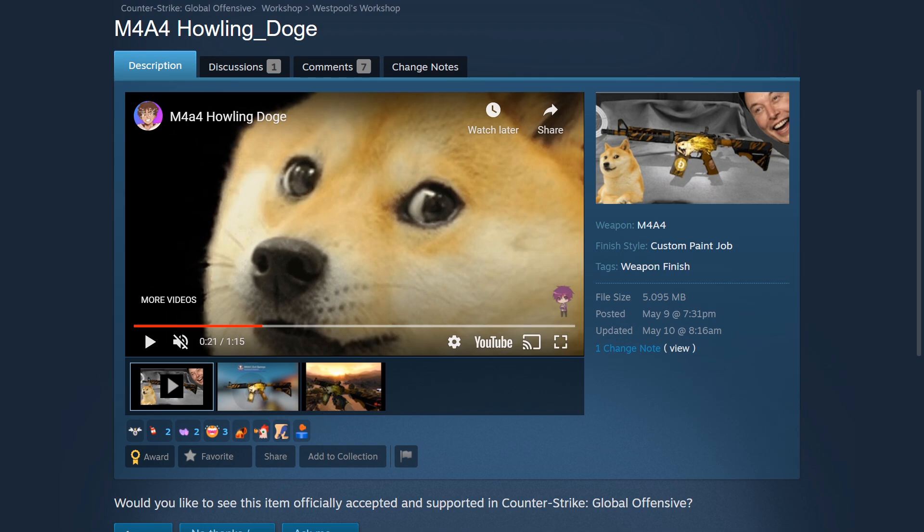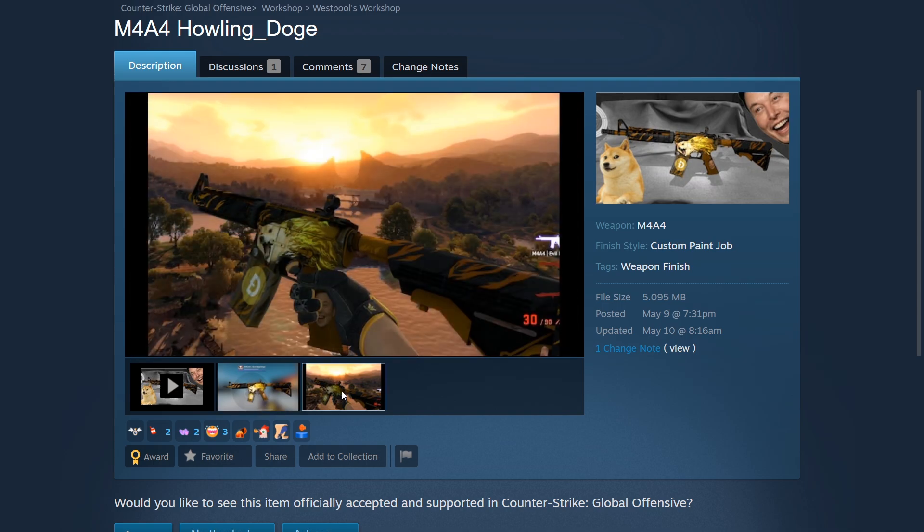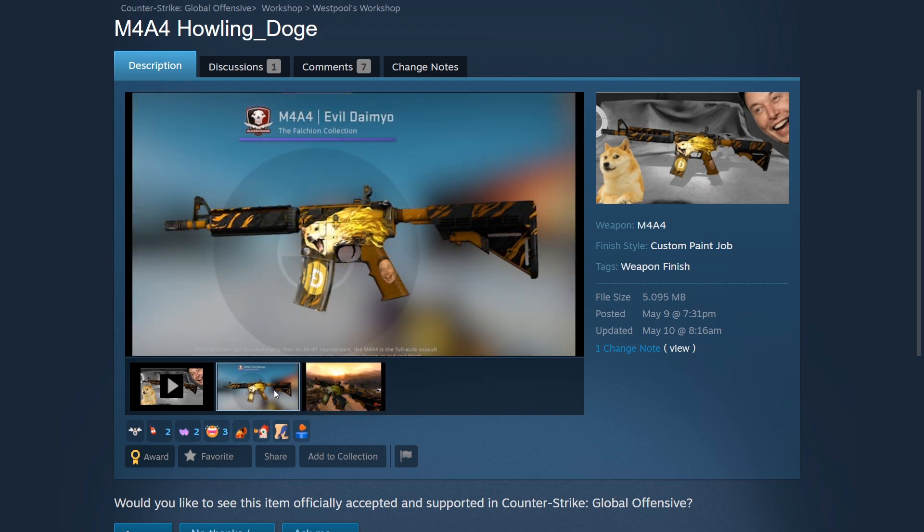The first one is pretty much a meme since Doge is just rising in price day by day with its crypto and with the help of Elon Musk, we have the M4A4 Howling Doge created by Westpool. It would be a fantastic meme skin to be added into CSGO. The Doge and the Contraband Howl would fit together to be the perfect meme skin, and I thought it would be awesome to have particular themes for cases — a meme case would be pretty awesome in CSGO.